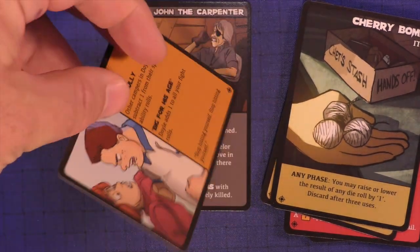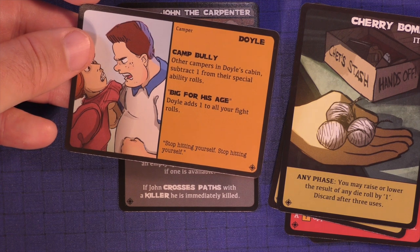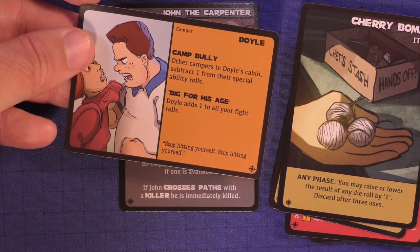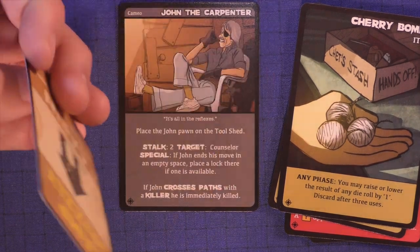There's also a new kid who comes out — Doyle, the camp bully. Other campers in Doyle's cabin subtract one from their special rolls. 'Big for His Age' — draw plus one to all his fight rolls. And 'Stop Hitting Yourself' — that's Doyle's special ability.